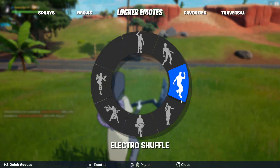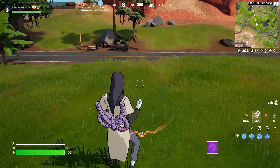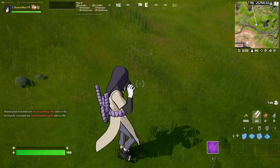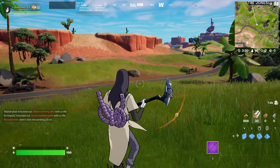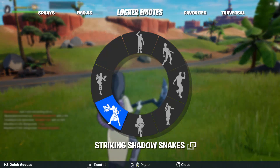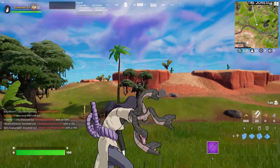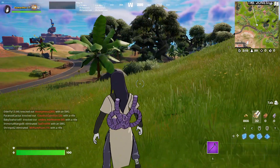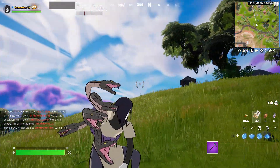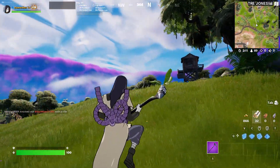Let me make the same mood we did with Itachi — it was Zanny. Let me see his face. So he also got a built-in emote which is Striking Shadow Snakes. Let me see it. Wow, cool one. This is really, really nice.